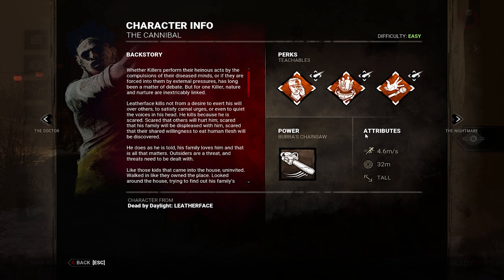The Cannibal has basic attributes all around — you see these on a lot of killers like Trapper, the Doctor, and many others. He's got a 32-meter terror radius, 4.6 movement speed (also known as 115%), and he's a tall killer.